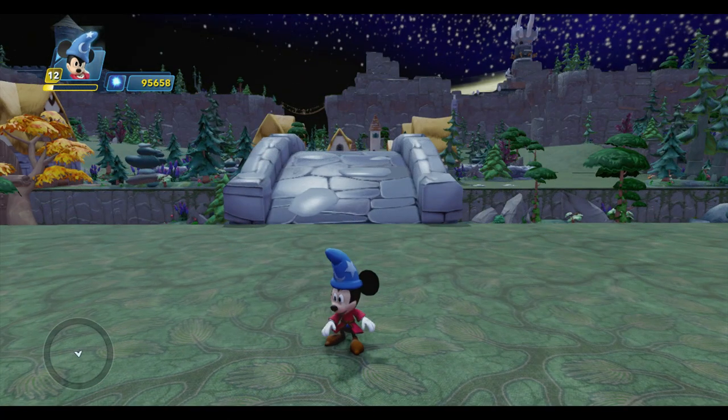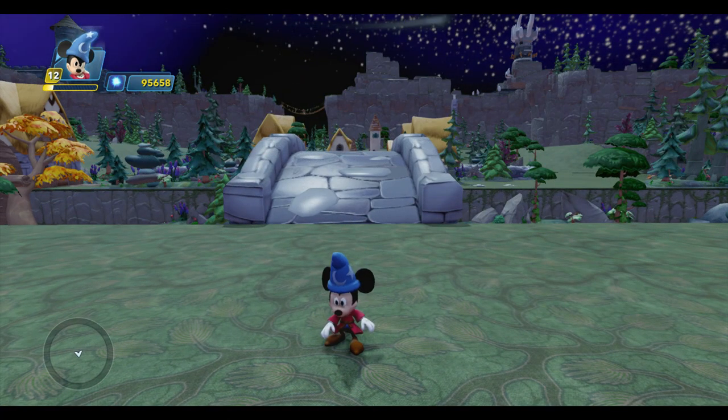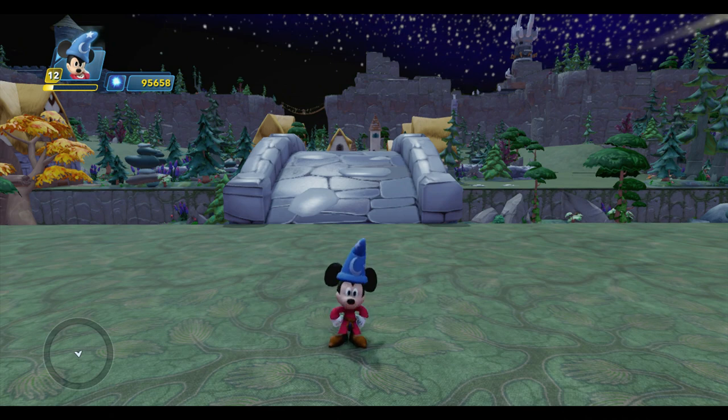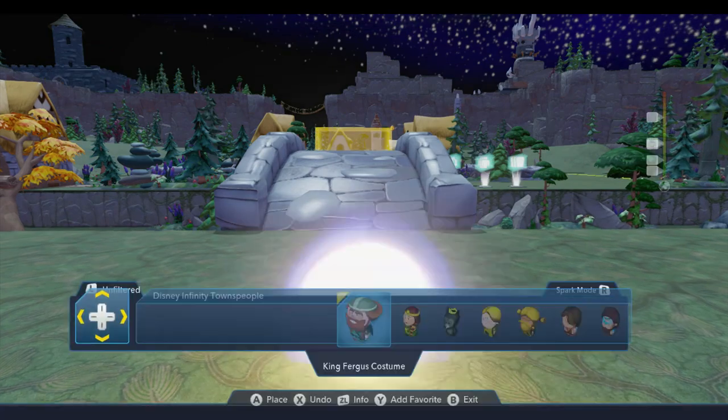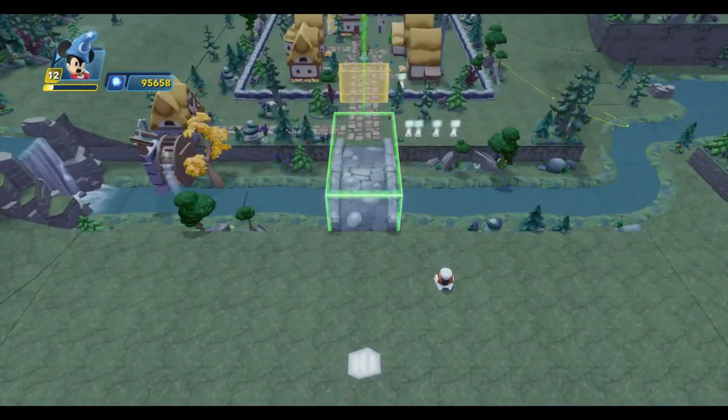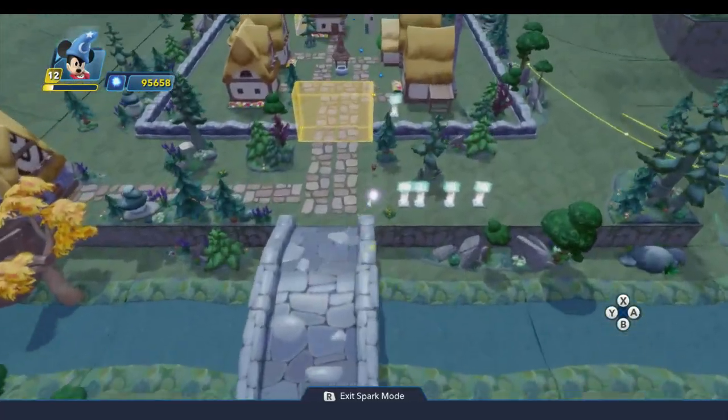Hello everyone, Professor Toybox here, along with Sorcerer's Apprentice Mickey, and we're back with our next episode of Toybox Tutorials. Today we're going to continue working on Mickey's first mission in my Fantasia Toybox, which is to save the village over there from the brooms. I'll come into spark mode and show you what we have so far that we've set up over the past few weeks.